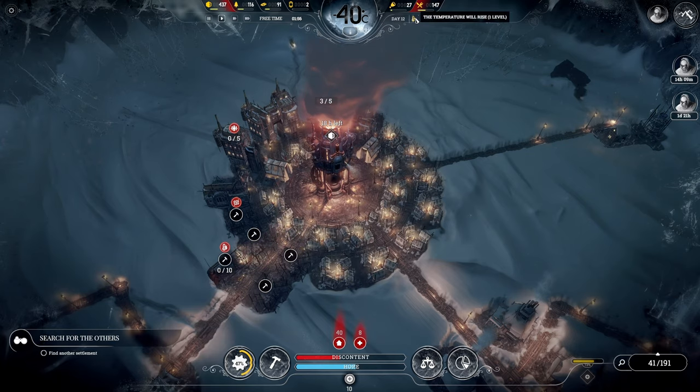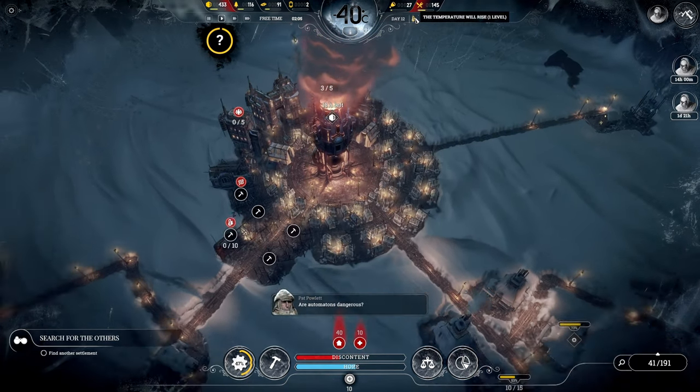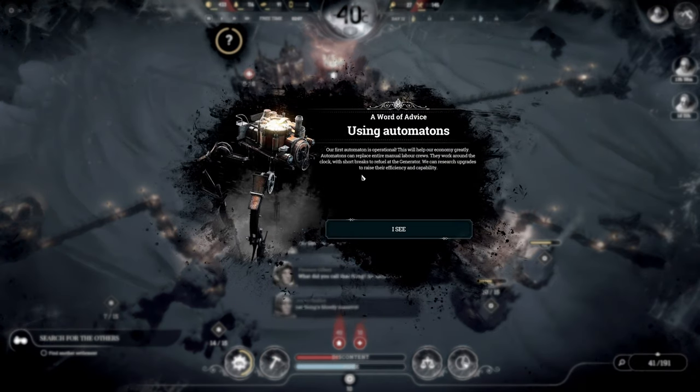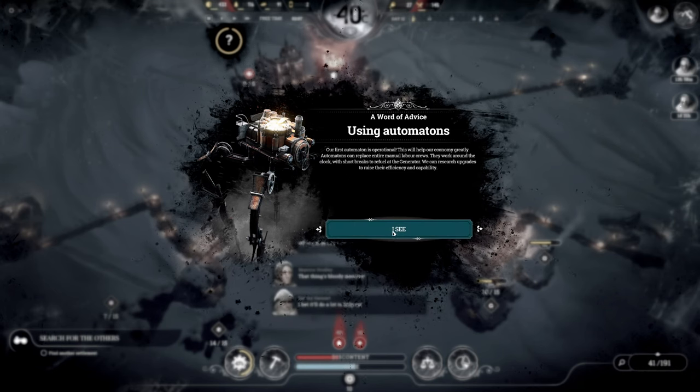I think we need to research generator power and generator range upgrade. Range settings set to range level 2, power is set to steam level 2. There's nothing we can do about this. But look - it's actually going to warm up in a day. Our first automaton is operational. This will help our economy greatly. Automatons can replace entire manual labor crews - they work around the clock with short breaks to refuel at the generator. We can research upgrades to raise their efficiency and capability.